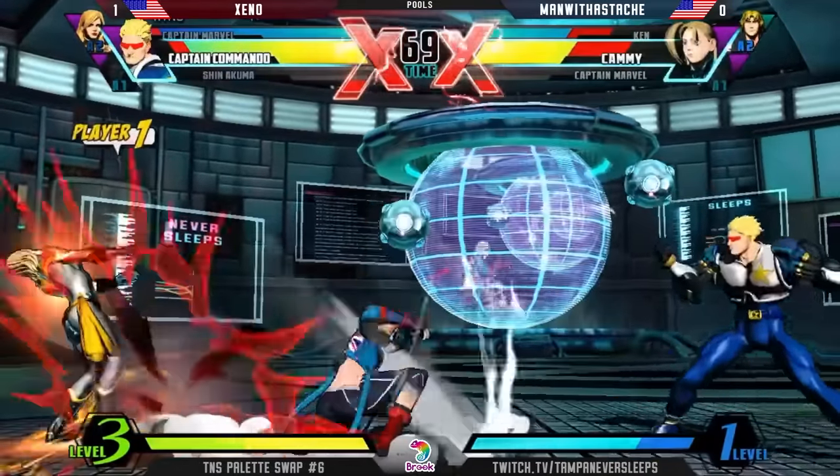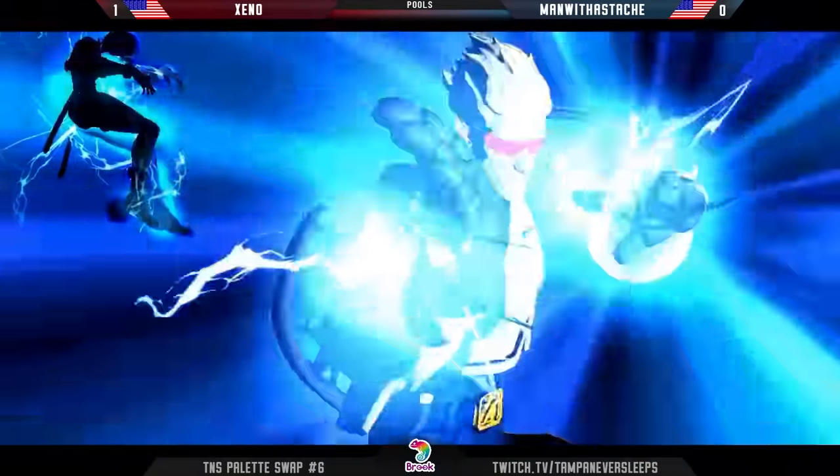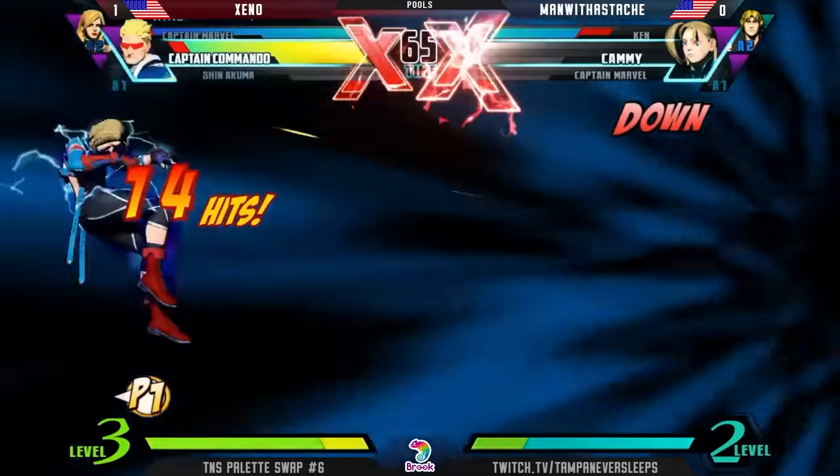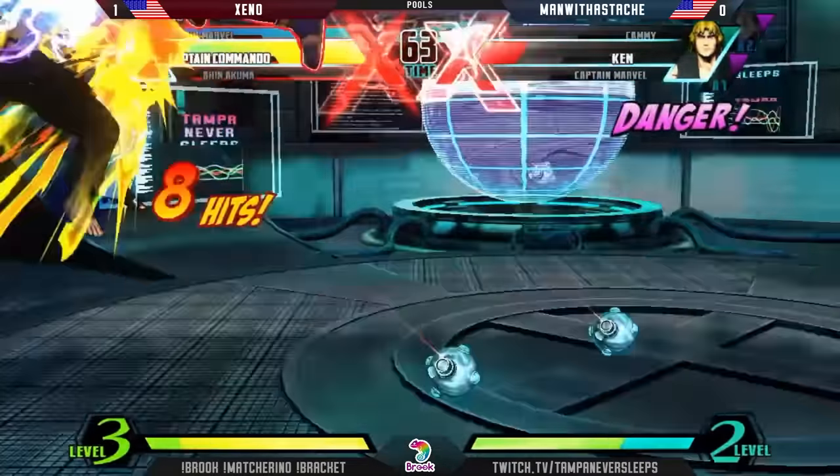Conceding with the zoning game. The fireball looks good for Captain Commando. Very fast. Look at the little ominous Hadouken follow-up, but not gonna matter here. Xeno gets some low here — should be a kill on Kami as well. Meaty. Yes. Easy X-Factor there.